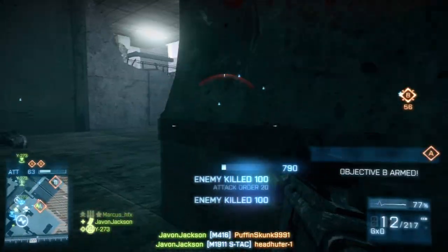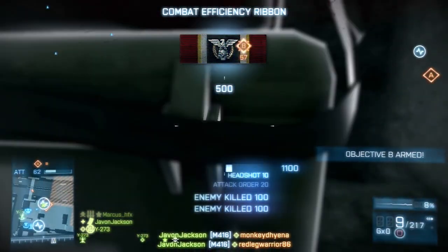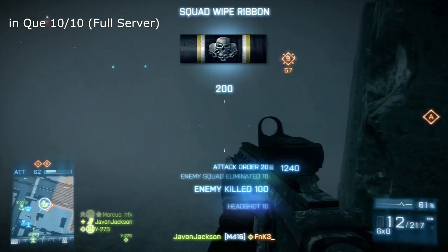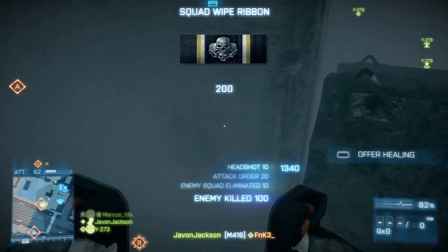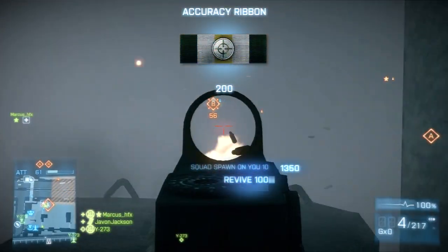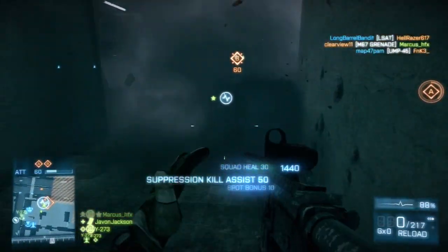With server queue priority, let's say you want to hop into a game on a server that's full — 10 out of 10. If everyone in front of you doesn't have premium but you do, it'll bump you right up to number one, so when the first person leaves you can jump in and play.